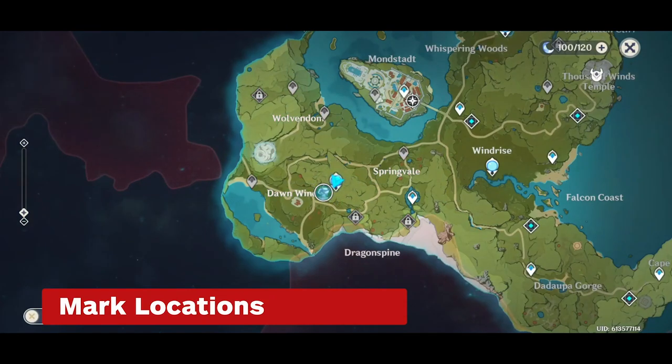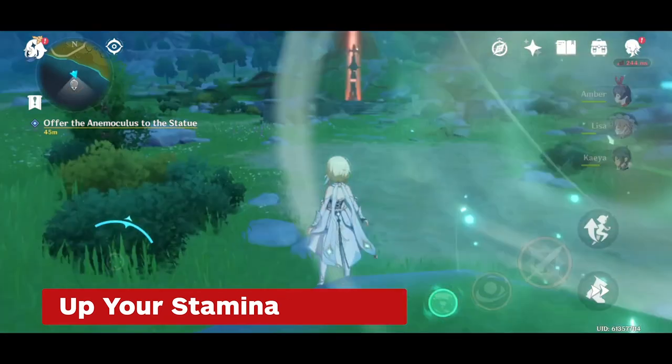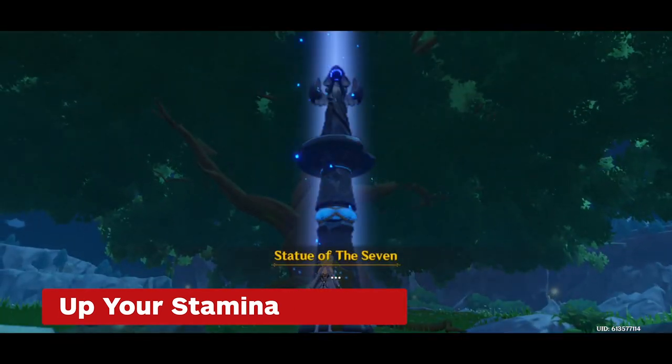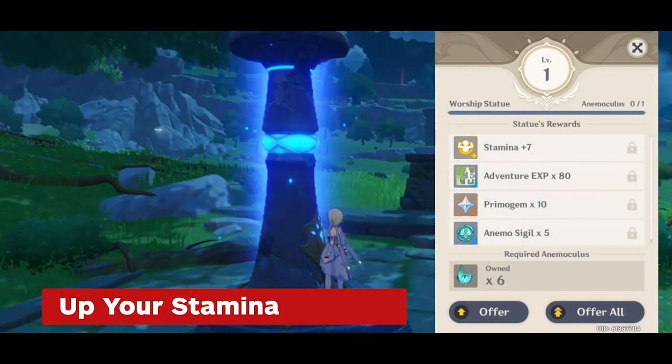Teyvat has a huge area to explore, so keep track of points of interest by marking them on your map. If you hunt down Anemoculus and Geoculus, indicated by the star icons on your mini-map, and deliver them to a Statue of the Seven, you'll increase your stamina to make exploration a breeze.